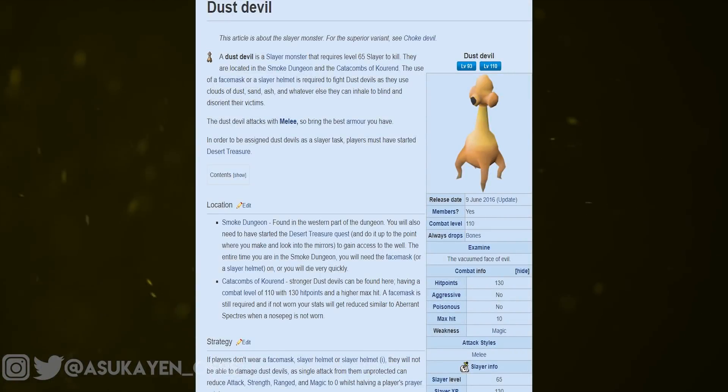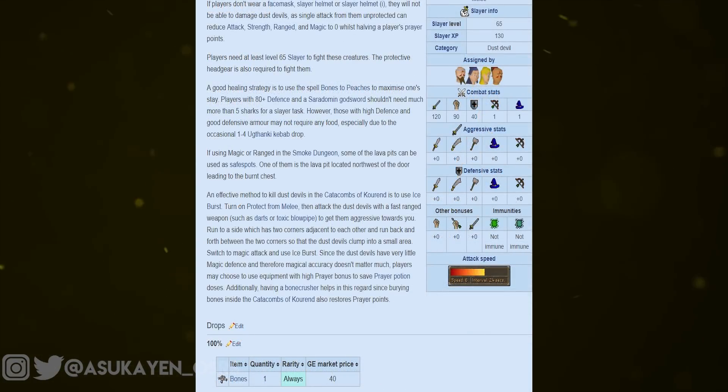The Dust Devils are a fairly weak NPC with a combat level of 93 in the Smoke Dungeon and level 110 in the Catacombs. Since this video is mainly focusing on the Dust Devils in the Catacombs, I'll only be talking about the level 110 Dust Devils. These level 110 Dust Devils have an accompanying hit points level of 130. They are not aggressive, their maximum hit is 10, and their weakness is actually magic, but for this video we'll be using melee. You will also need a Slayer level of 65 or higher to kill the Dust Devils, as well as complete the Desert Treasure quest up to the point of entering the Smoke Dungeon to be assigned them as a Slayer task. The level 110 Dust Devils have an attack level of 120, strength level of 90, defense level of 40, and a magic and range level of only 1.